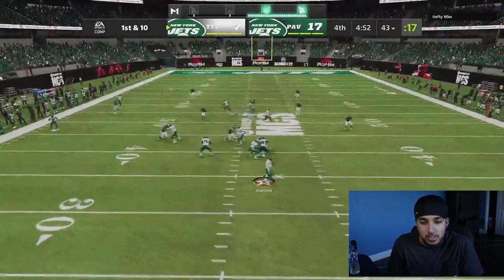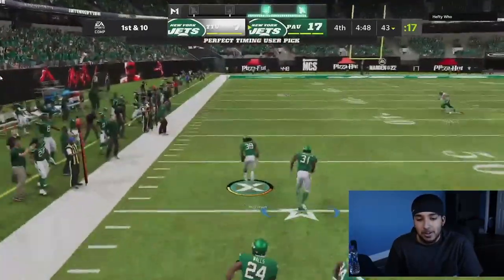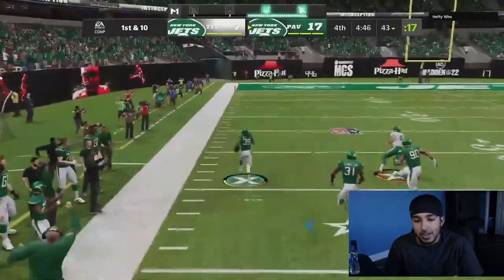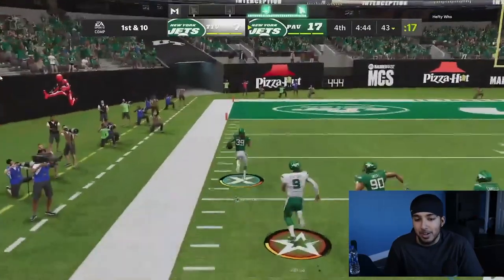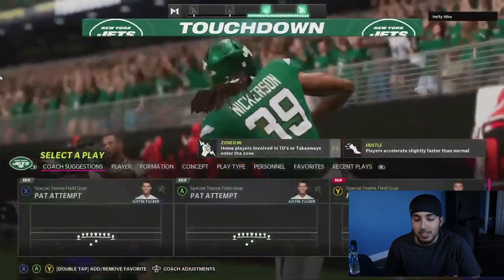Cover six, man up, the slant — nothing was open. Perry Nickerson, Pick Artist, 99 speed. We're going to hit the Baja with this guy — look at him run. This is one of my favorite players in this year's Madden. I know he's a little short but he's still a dog. In general, he's been one of my favorite players in Madden.